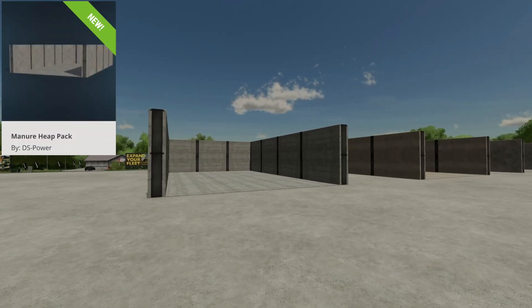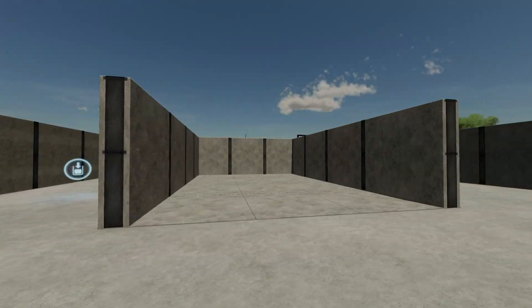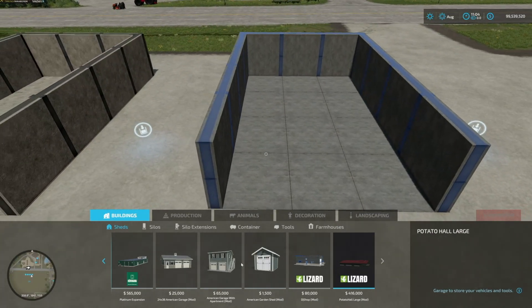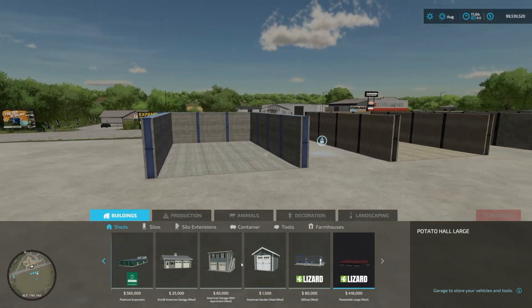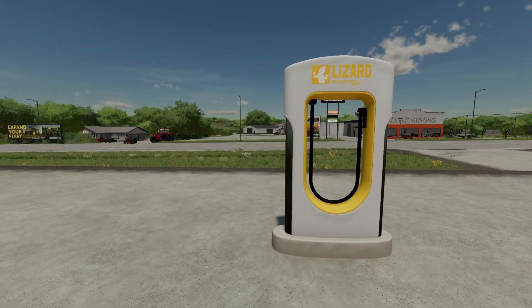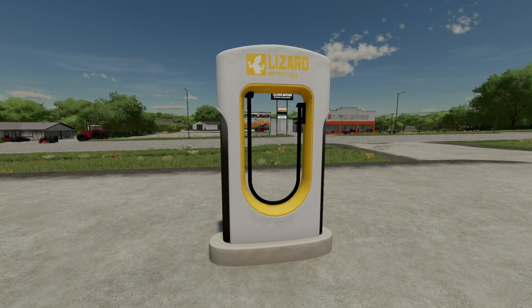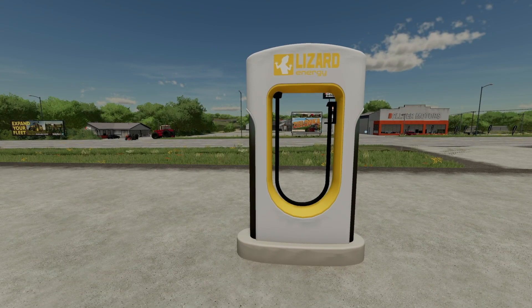Next to last new ones for all platforms are the manure heap packs - four of these total. They are different pallets or plates with each texture. Capacity is four million liters for each one. From above we've got a concrete texture, a lighter concrete texture, a medium concrete texture, and another one. Your last new one for all platforms is the Loser super fast charging station for electric vehicles - loading speed is 10 times what you get in the base game. There's also a Tesla branded version new today for PC and Mac.